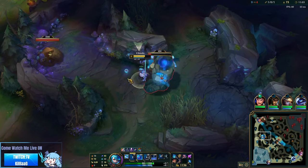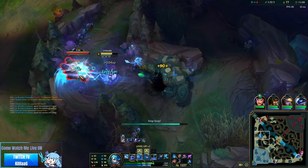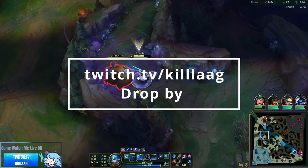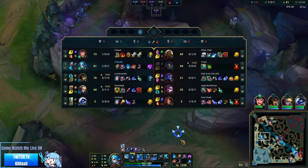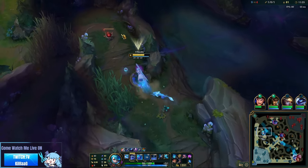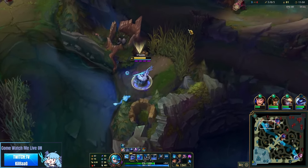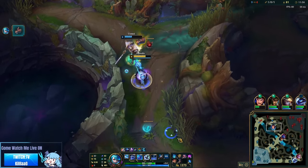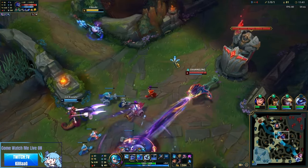You go pick up what CS you can while getting spam-pinged by your laner as they type 'jungle diff' for you not ganking. Gwen is a very selfish character. Against junglers that have a very strong early game and could easily invade you, like Lee Sin, Nidalee, or Elise, I have a more unique clear.